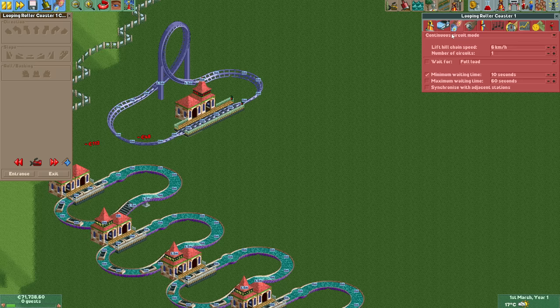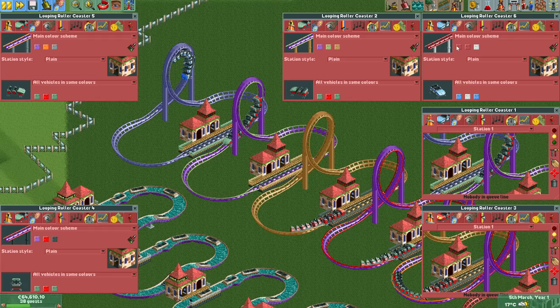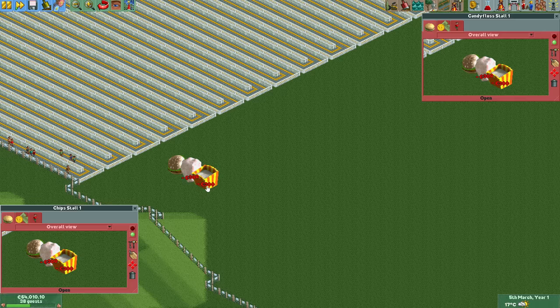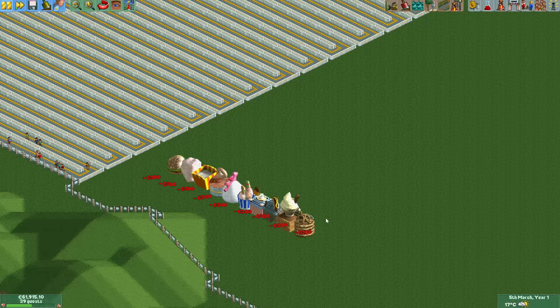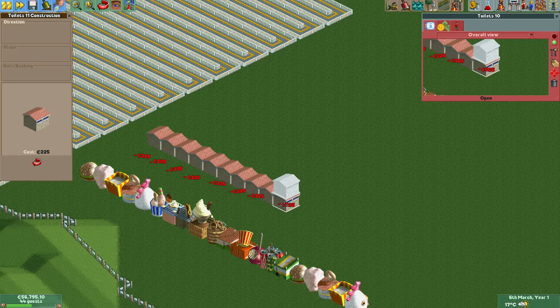Note that because of the pausing strategy it is still only the 1st of March even though we have already built 18 rides and a stall. After having built 5 more of these with their main tracks all colored bright purple, it is time to prepare for the awards for best food and best toilets. For best food you need at least 7 food stalls, 4 unique ones, more than 1 per 128 guests, and less than 12 hungry guests. For best toilets you need at least 4 of them, at least 1 per 128 guests, and less than 16 guests needing to use them. I built 20 food stalls and 20 toilets, which is enough for now.